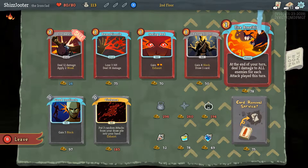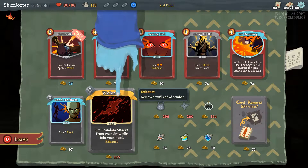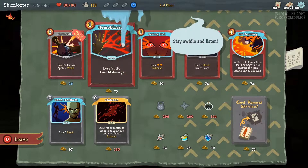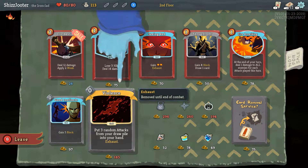What is it? At the end of your turn, deal 1 damage to all enemies for each attack played this turn. At most it's gonna be like 3. Put 3 random attacks from your draw pile into your hand — that would be cool. So when they say exhaust, it means you can use it once per combat. I can't buy that one.